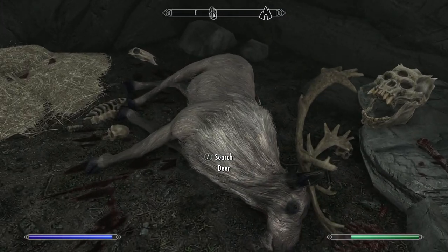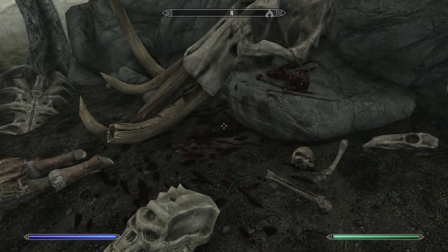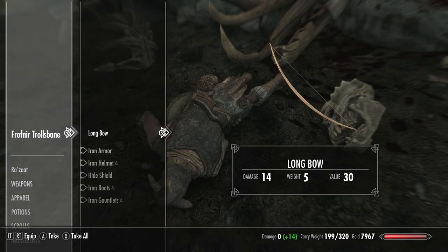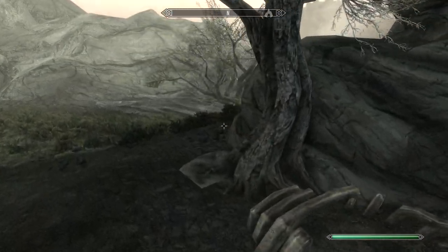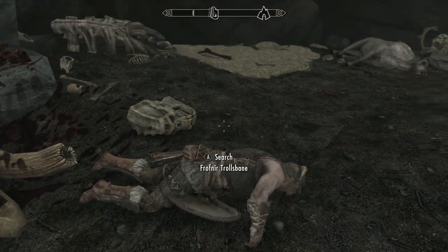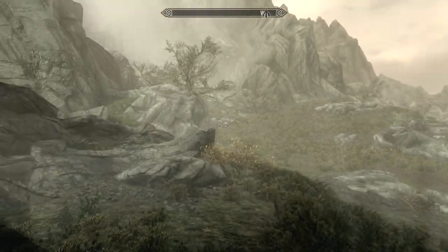This guy kind of had a rough go. He came in here — or maybe this is where he was sleeping — it looks like he came in here to a troll den and tried to take them down, but it did not work out. He even had a weapon specifically made for taking down trolls. I guess Frothnir Trollsbane just wasn't cut for the job.